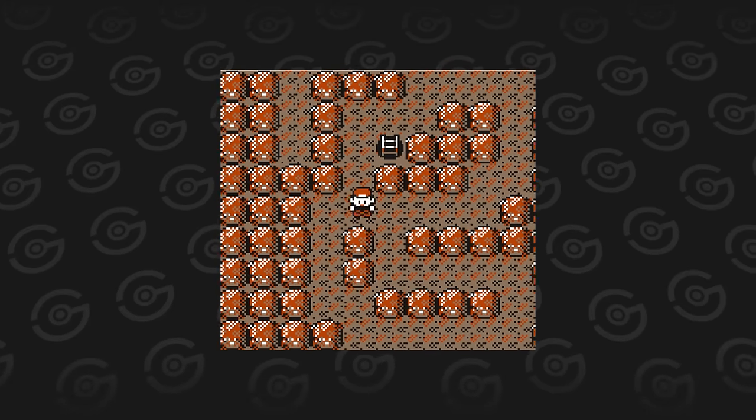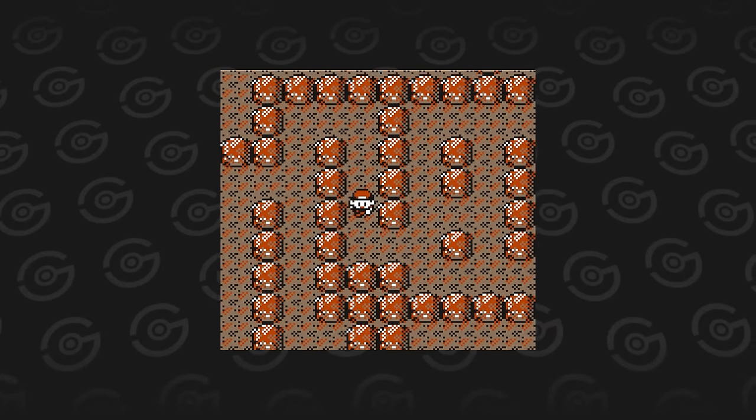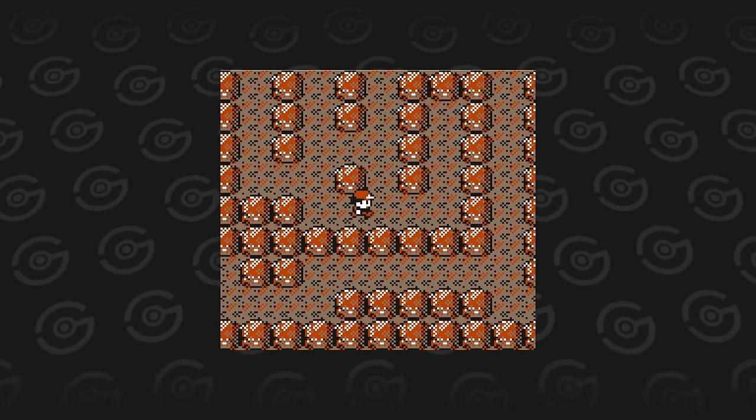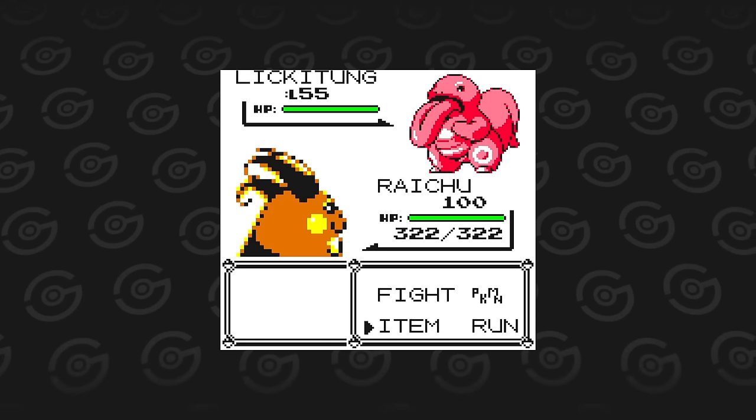It doesn't have good stats and it's outperformed by pretty much every other normal type available in these games. In Pokemon Yellow, it is tucked far away in Cerulean Cave, a post-game dungeon. So regular trainers don't have to witness its mediocrity. Lickitung is a wasted slot in the Pokedex and that is why you should never use one.